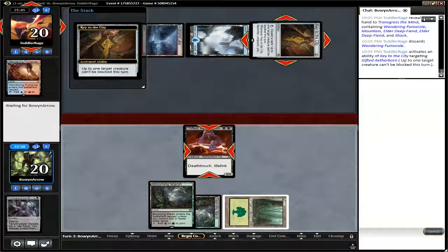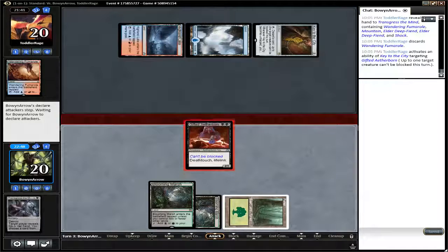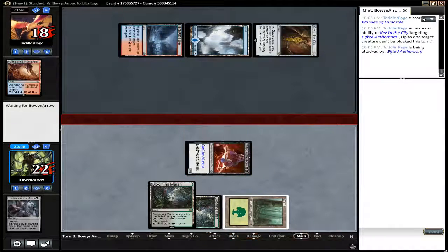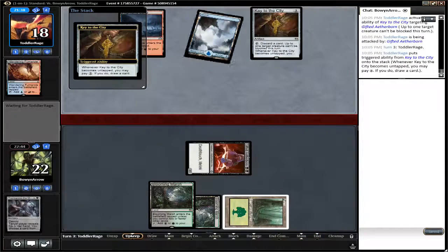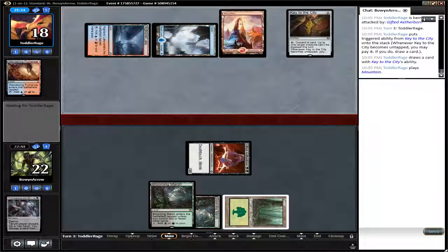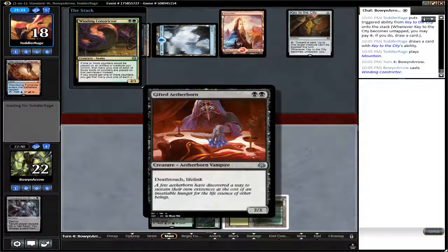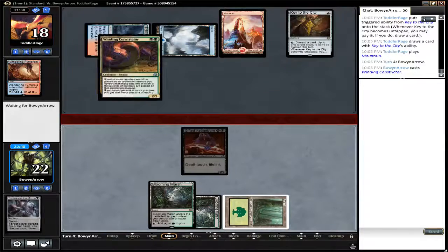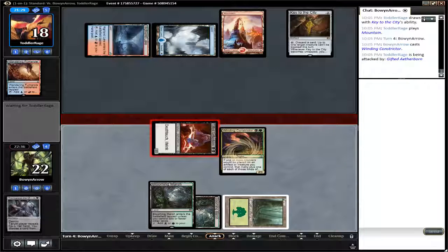Fevered Visions just sits there in the background doing work. Unless you destroy that enchantment, it's just going to keep doing damage. Thanks to cards like Gifted Aetherborn having Life Link, two damage from Fevered Visions isn't as big a deal because you're gaining two life off of Gifted Aetherborn — they deal two, you gain two, it comes out as a wash while you're still doing two damage to your opponent.